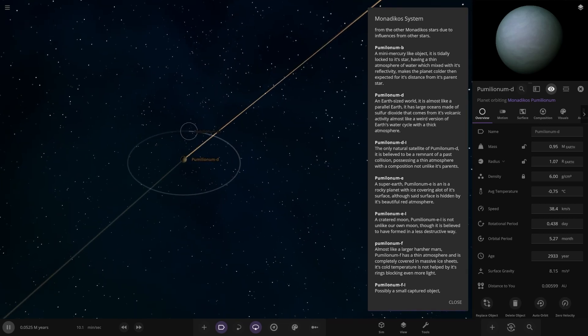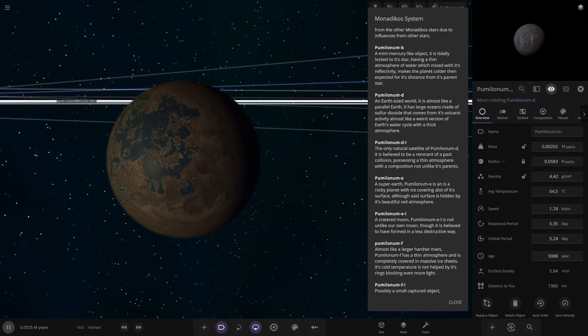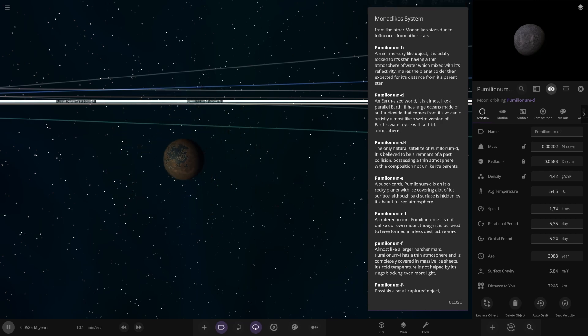We've got D1 over here - little patches of water on there, check that out. The only natural satellite - it is believed to be a remnant of a past collision, possessing a thin atmosphere with a composition not unlike its parents.